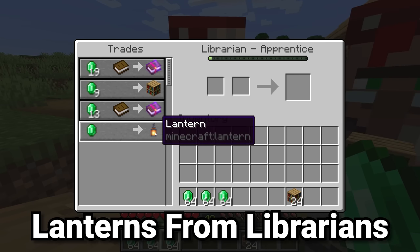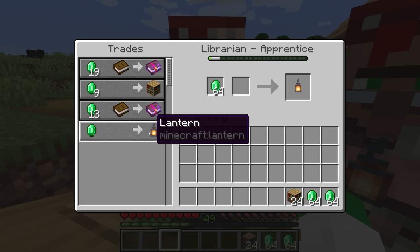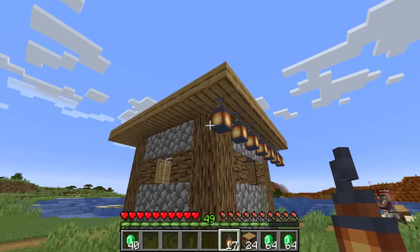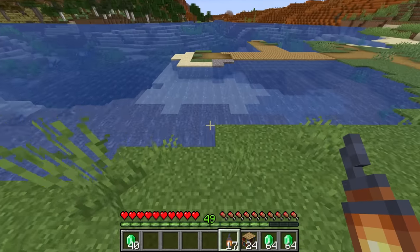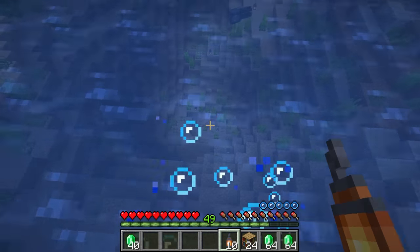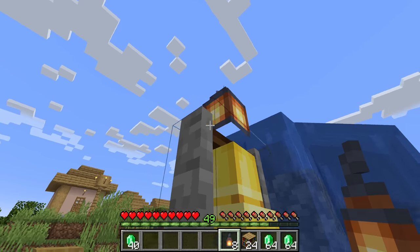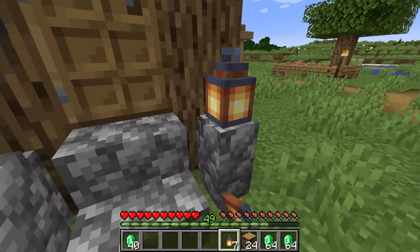Being one of Minecraft's favorite light sources, we have the lantern, which you can get from the librarian. Most people trade with the librarian only for book trades, but you may as well use the secondary one emerald for one lantern trade. Most librarians do have this trade, giving us an amazing source of this hanging light item — which not only has a beautiful chain section, but also works underwater. You can place these lanterns underwater to light things up without needing a sea lantern, making it an amazing light source both above and below water. Random side note: I discovered a bug where if you have a lantern on top of a bell, you cannot see the underneath texture of the lantern.